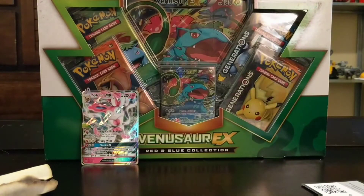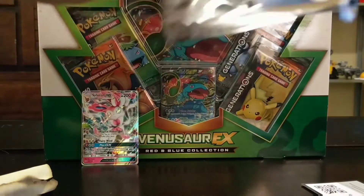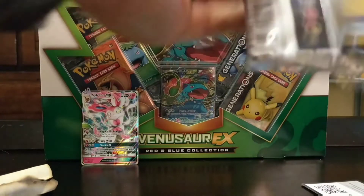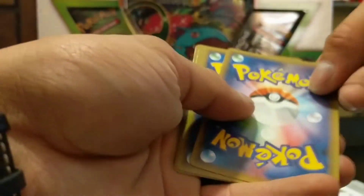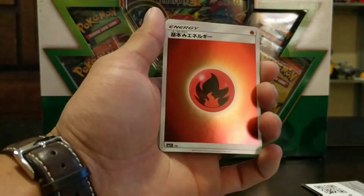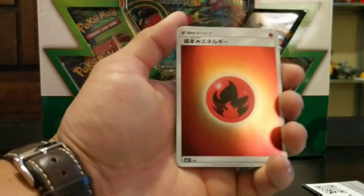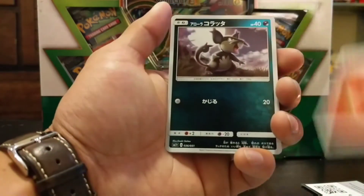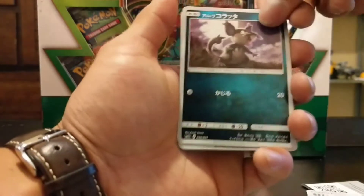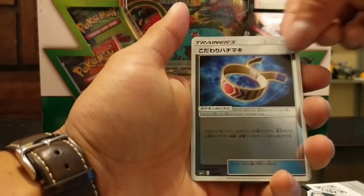I have no idea what the card trick is for the Japanese booster packs — pretty sure it's just one card or something. These don't come with a code, so you can't pull Japanese cards in the online game. That is freaking sweet though — a cool special energy card and an Alolan Raticate. We also got a Trainer's Belt.